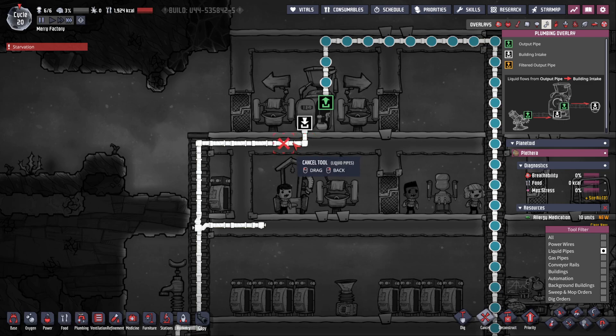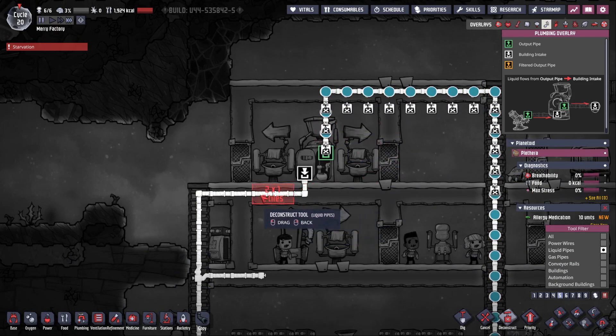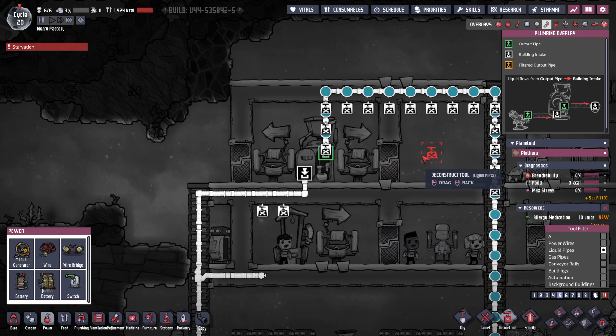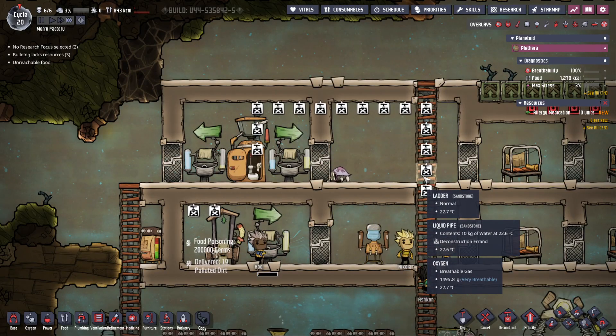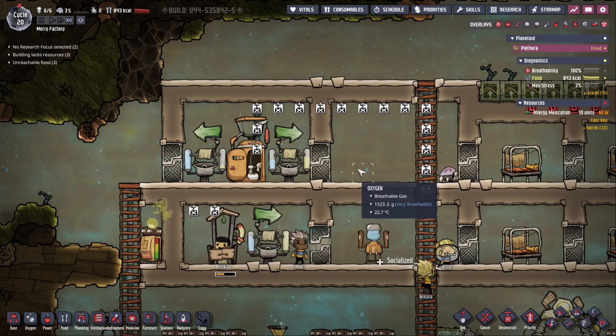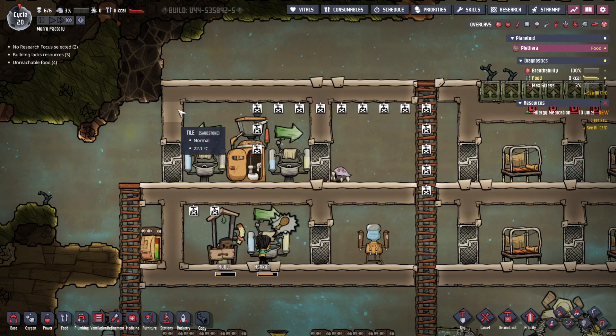I need to remove you and I need to remove you — or deconstruct. And then these two, right? And I should remove the pipes. Then I can take the pipes in here and then the pipes up here.